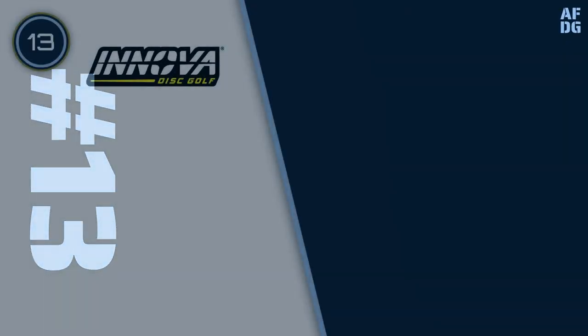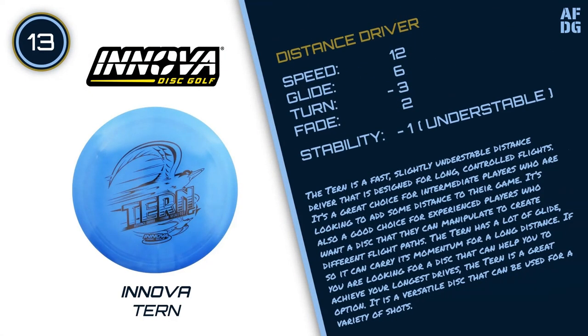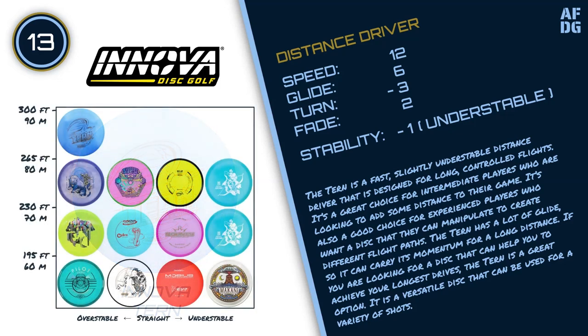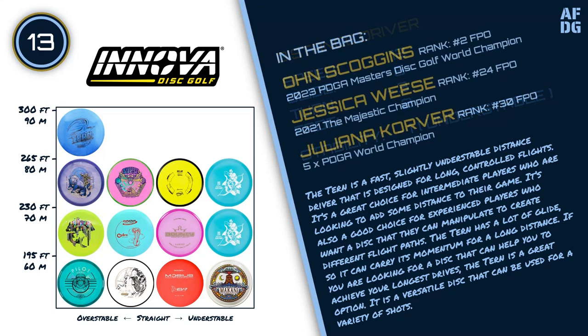Now let's check out the best discs for long-range drives. Number 13: Innova Turn. The Turn is a fast, slightly understable distance driver that is designed for long, controlled flights. It's a great choice for intermediate players who are looking to add some distance to their game. It's also a good choice for experienced players who want a disc they can manipulate to create different flight paths. The Turn has a lot of glide, so it can carry its momentum for a long distance. If you are looking for a disc that can help you achieve your longest drives, the Turn is a great option.